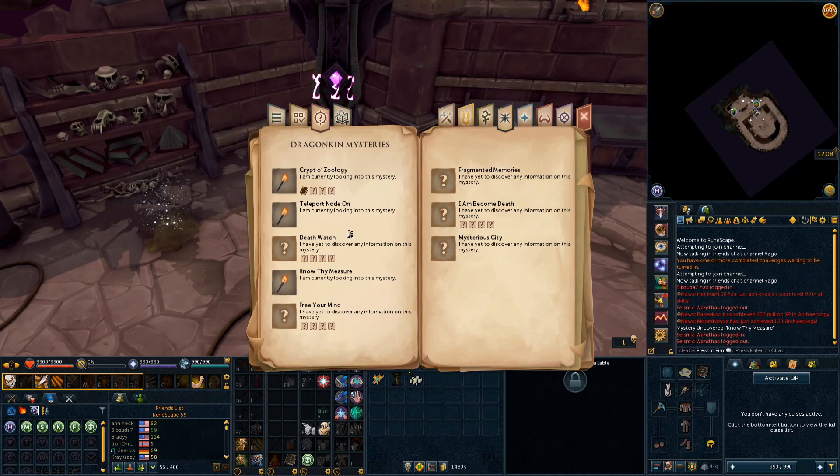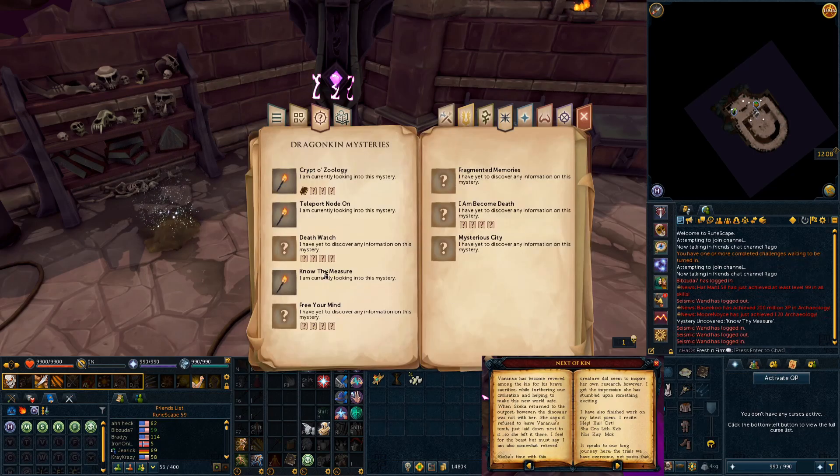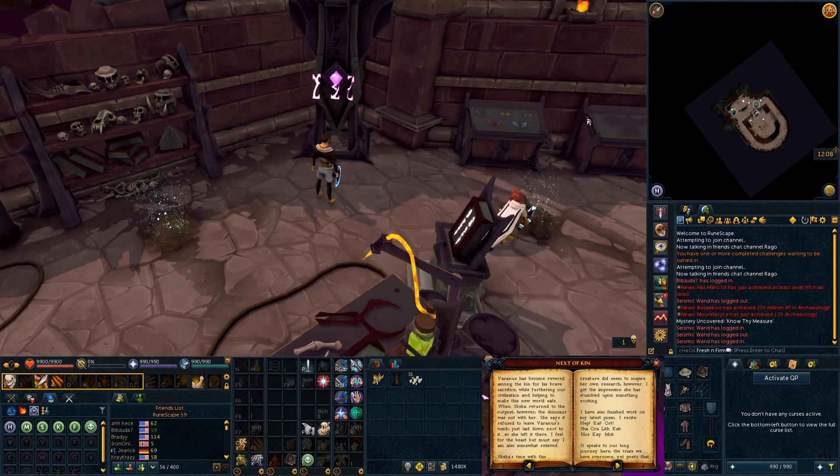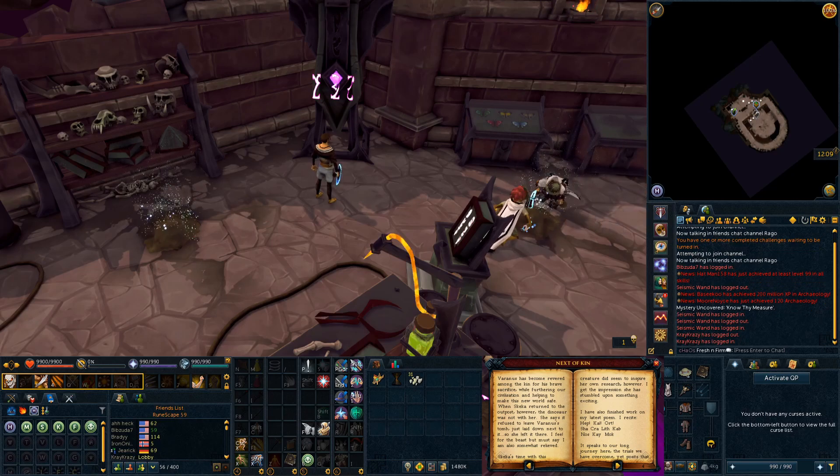I will show a picture of what the page says from my main account since I have completed it on there. Basically, it is this page called Next of Kin that you need to read to solve this. There's a poem in there that Skeka recites, and it says that Skeka is the one who entered this into the pylon. You take the words in the poem and convert them into symbols using the dragonkin language, which was discovered during Desperate Measures — so it's almost required to have completed that quest, as they said it would help for some of the puzzles later on.